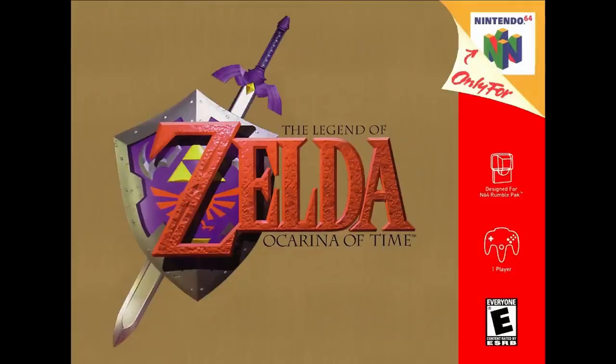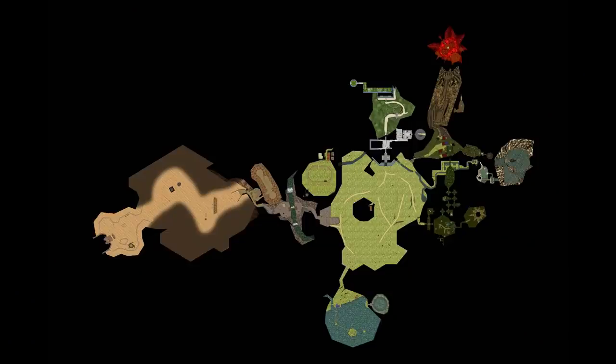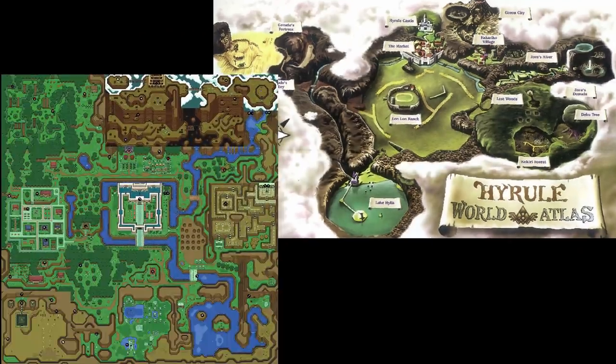Going to 3D, we have Ocarina of Time for the Nintendo 64 from 1998. Here we have a slight problem, as the areas you play in don't match the map in the pause menu, but since the areas where Link can walk in-game would realistically overlap each other if they were made all together as a single large world, we'll consider the map from the menu as a cartographic representation of Hyrule made during that era. Quite glancing at first is how widely different this land looks from the previous ones, but most of the differences simply come from the fact that it's not represented in a grid structure anymore.